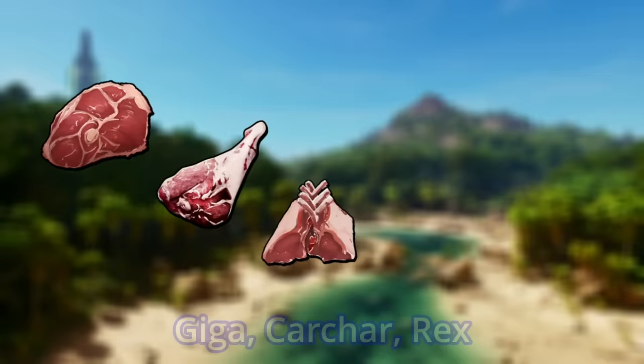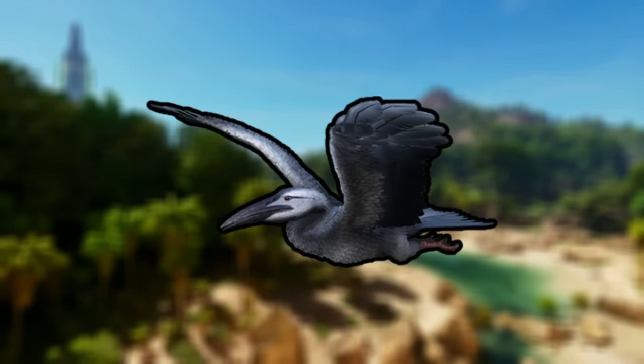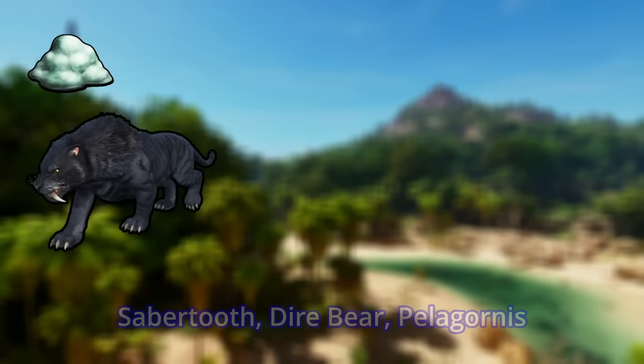But any carnivore with a bite attack is good enough. For raw fish meat and raw prime fish meat, the Spino is the best. But if you need some prime in the early game, either the Mosschops or the Sickle will be your best choice. Bonus: the Ictaionuses can be used to gather raw prime fish meat from any fish. For organic polymer, the Sabertooth, Dyerbeer, and Pelagornis excel.